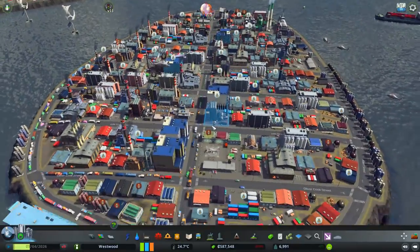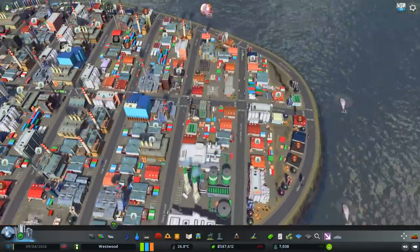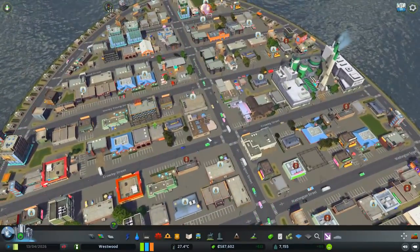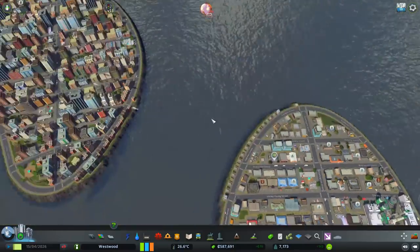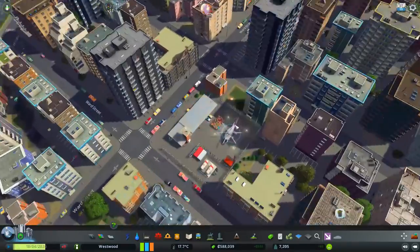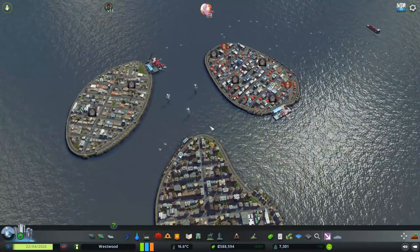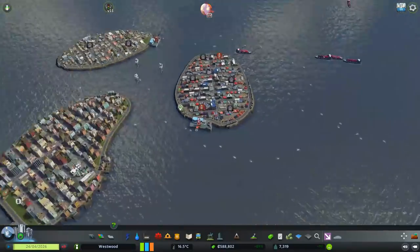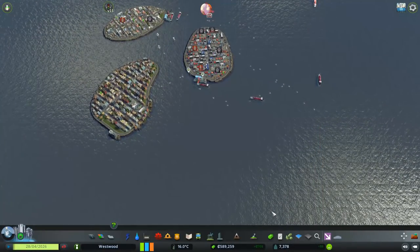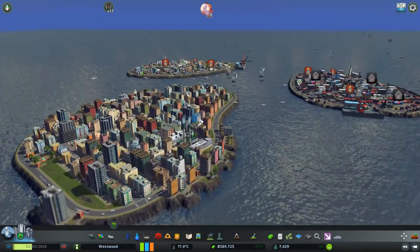We've got traffic jams over here but it doesn't really matter because it's only for cargo. The highest waiting queue for a helicopter pad has to be on the residential island. There are more people waiting at the residential ones than any other pad, which is understandable because we're all trying to get out to those islands. We're now at 7,000 in population. There's always a good way to boost levels and make everything upgrade — it's to drop in a monument. The Hadron Collider is 800,000 but we're slowly making money.